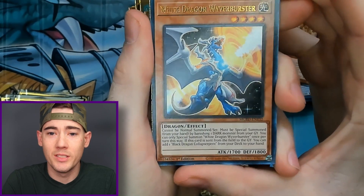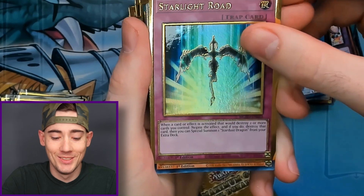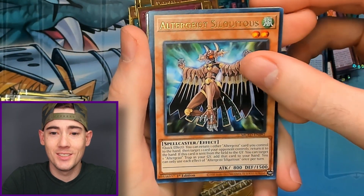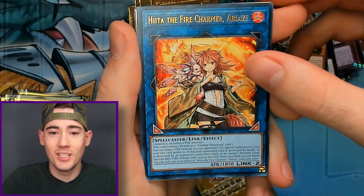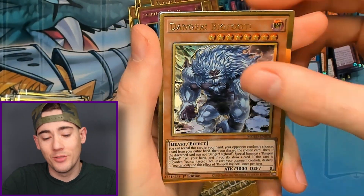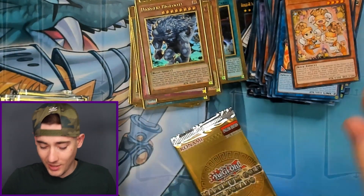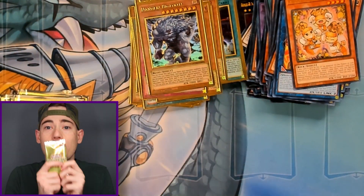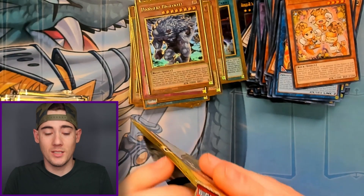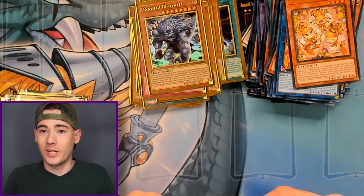We got White Dragon, X-Code Talker, Starlight Road, Altergeist, Heisha with Danger Bigfoot. All right, so we got the lore box today — Nessie and Bigfoot. Last pack — can we get the Blue Eyes? We need them. Or the Red Eyes, or an IP Masquerade.